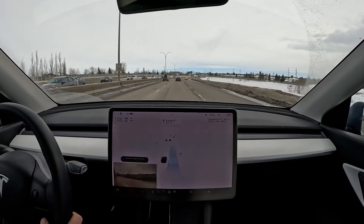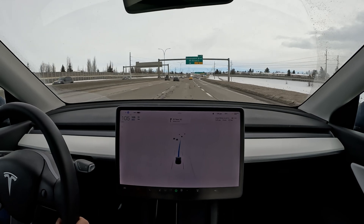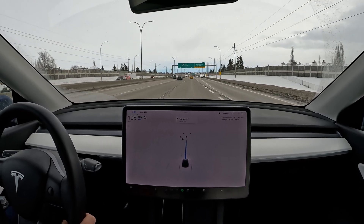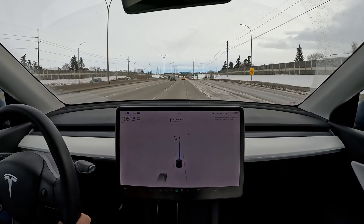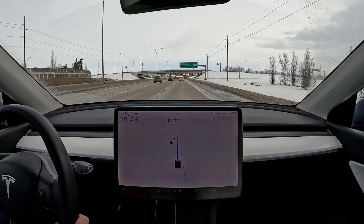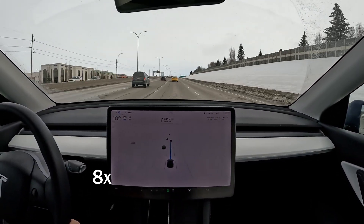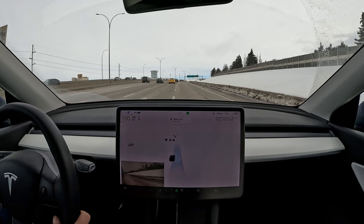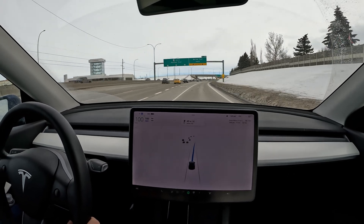I'm going to switch lanes to the right manually, because I don't really like the change-lane-without-confirmation feature — it uses navigate-on-autopilot map data, and map data isn't always 100% correct around where I live. So now it's probably another two kilometers and we should be going onto an off-ramp, which will be interesting to see how FSD beta handles. It's indicating it wants to change lanes, and I respect that — I'll flip the indicator and let it go right, since we need that lane for a turn after the off-ramp.